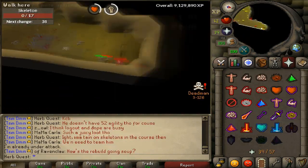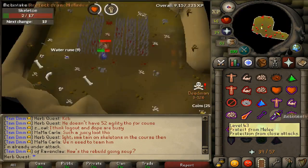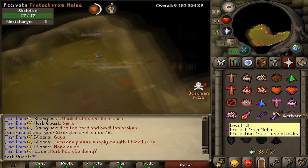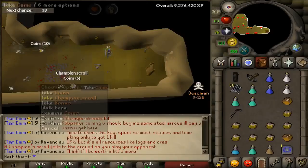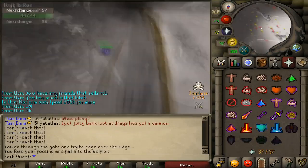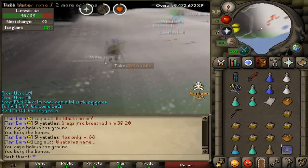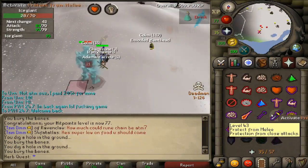I'm bank standing right now as I'm recording this — I don't have a decent AFK activity to do right now. But I've waited this guy out by just training on the skeletons under here. And I got a really surprising drop actually — that champion scroll. I don't know if that's going to be useful at all in Deadman Mode, but it might be.